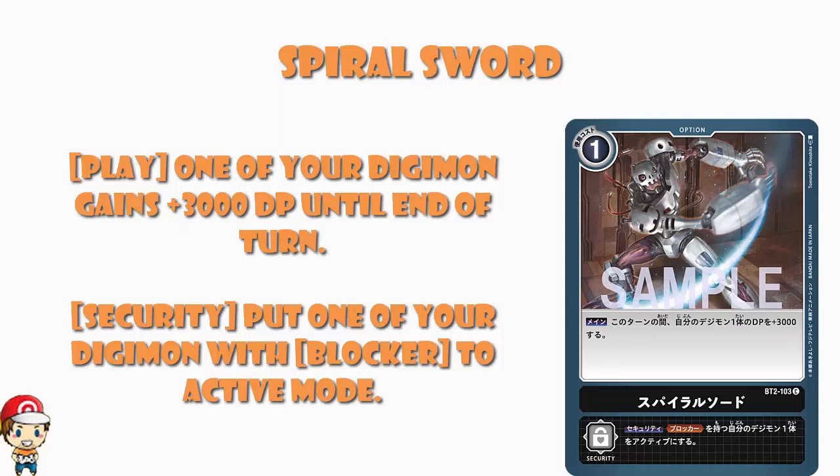It's not going to turn the game on its head or anything silly like that. What it's going to do is give you a little bit of a boost — allow you to survive a security attack you wouldn't survive otherwise, or take out a resting Digimon you wouldn't be taking out otherwise. In terms of the security effect, I'm not loving it. It comes out as a security card on your opponent's turn and puts one of your Digimon with blocker to active mode. But as soon as your opponent's finished attacking, it goes to your turn, and all your Digimon become active anyway. So this is only good if your opponent hasn't finished attacking when they hit this.